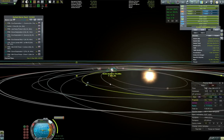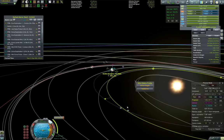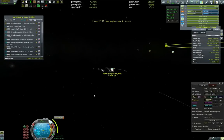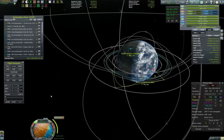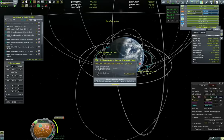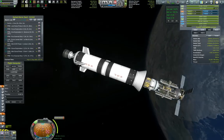Now I'm playing a little bit with maneuver nodes, trying to fiddle around to get an even closer approach. We do have ample delta V with this one, but I don't want to waste too much. So let's just execute it and make sure that we burn for that one. Burning with these guys is easy because we have the Rhino engine, which is powerful enough, so our burns take very short — which makes maneuver nodes more accurate.